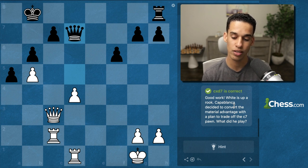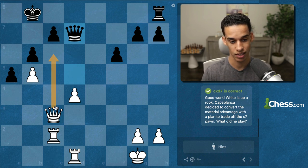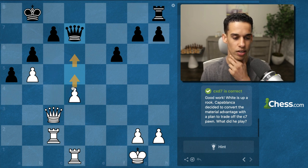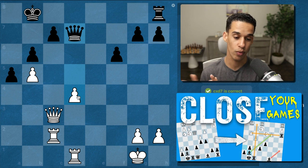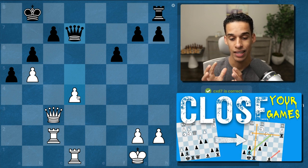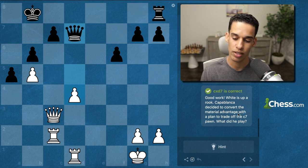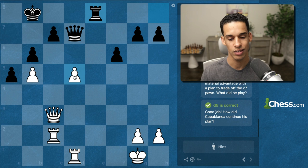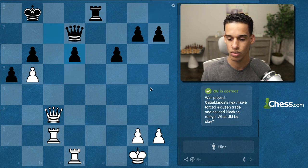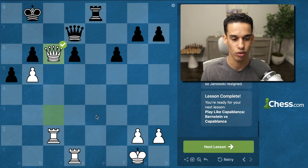Capablanca decided to convert the material advantage with a plan to trade off the c7 pawn. Is it Rook c1, d5-d6, or Queen c6? It has to be d5-d6. After d6, Capablanca's next move forced a queen trade and caused Black to resign. If it's not Queen c6 I don't know what it is — and that's it, we got that one.